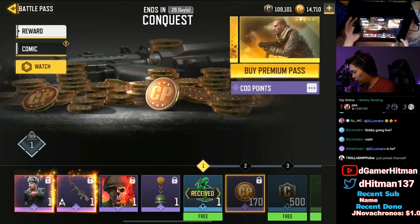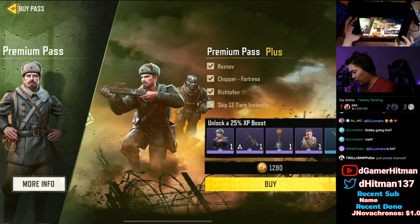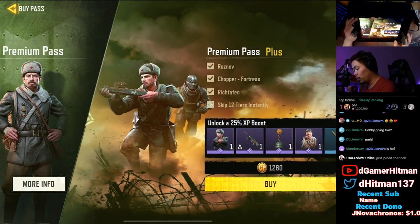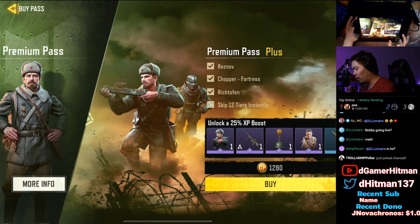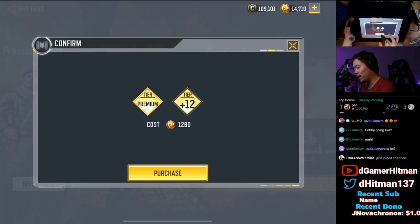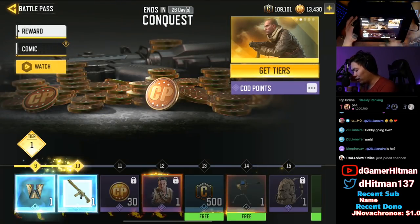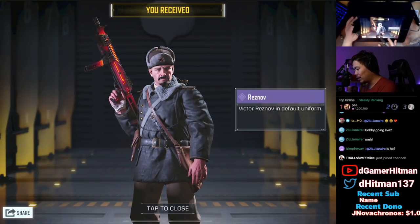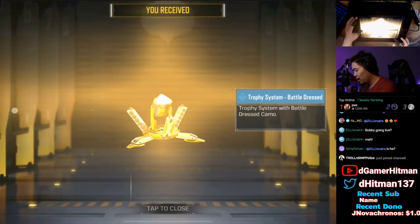How do I buy it - do I just click Buy Premium Pass? We'll buy the premium pass. You should be buying this one typically - this one will get you to level 12 right off the bat. You get a 12-tier skip, which is good because if you're just gonna buy them regularly you don't even have to worry about that. Basically you get to level 12 right off the bat and it gives you Rich Dolphin. At level 13 we can get Reznov.